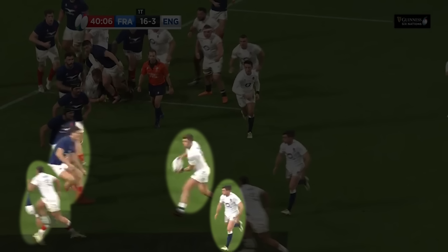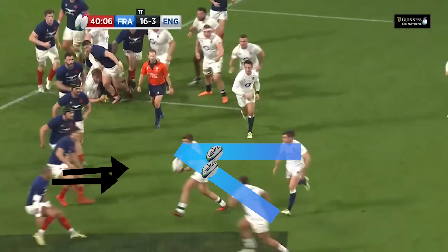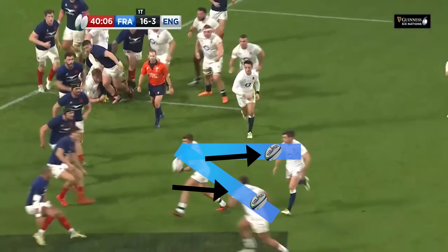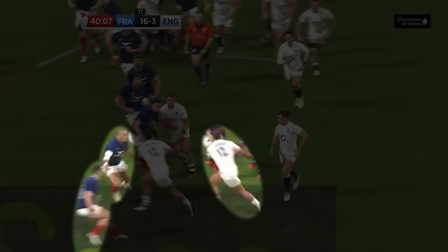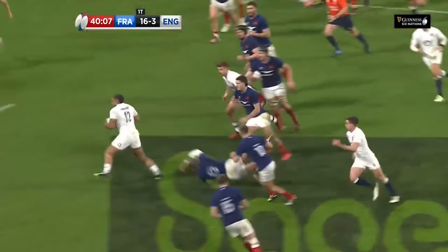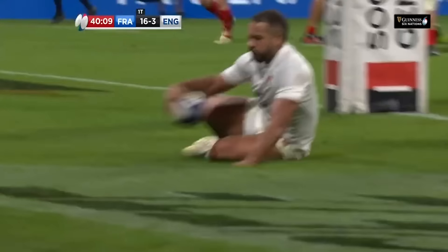Because of this diamond shape, Fiku is forced to take his eyes off Lawrence and follow the two arrows, as we saw from many English defenders before Ligaric's try. Because Fiku's right shoulder has turned towards Ford, he's now left a weak body position for Lawrence's line, with Lawrence spotting the gap for his first half try.